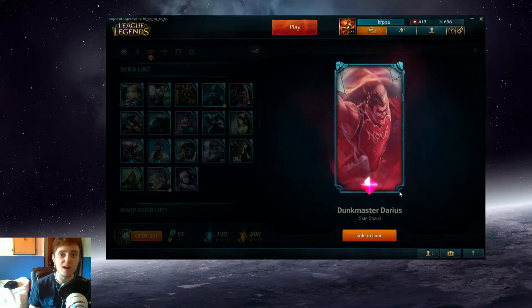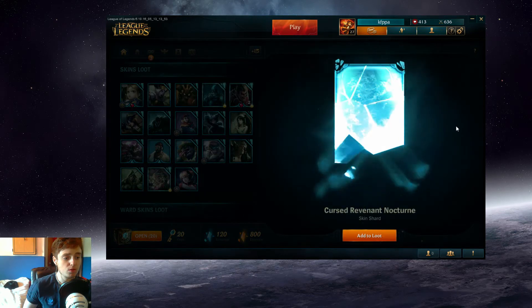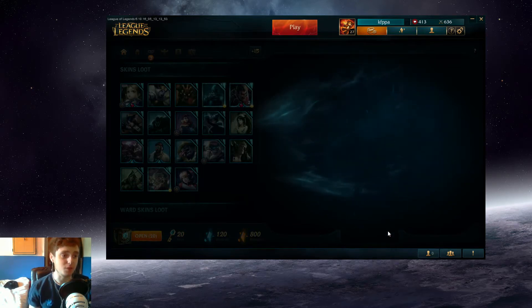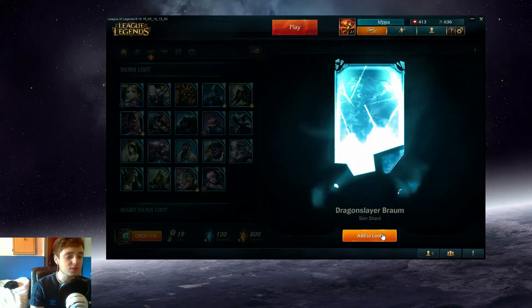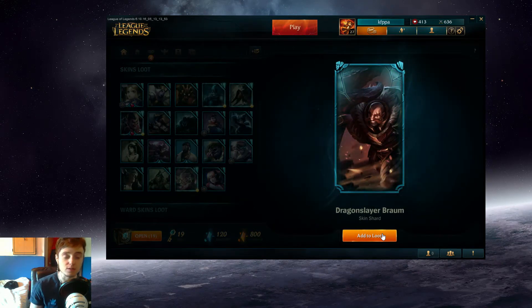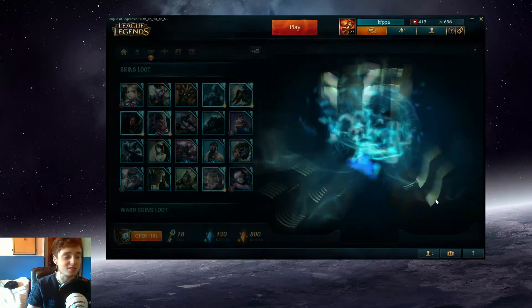Another Dunkmaster Darius skin, which is always handy to have — we can reroll these. Cursed Revenant Nocturne, I think that's one of the new skins, that's pretty cool. I've never really played Nocturne, I guess I could give him a shot in the support role but on this account I'm not really sure. I think we've got a great chance of getting Hextech Annie — I've already got two Annie skins and if this pops out it'd be excellent. Dragon Slayer Braum, that's a skin I want, though I don't have the champion on this account. You get gemstones as well but I don't think we'll have much chance of getting those.